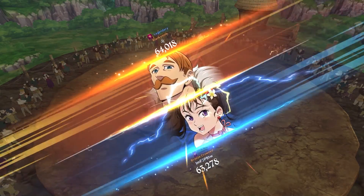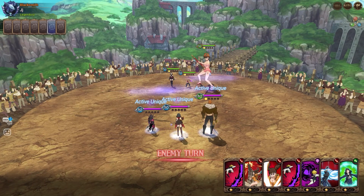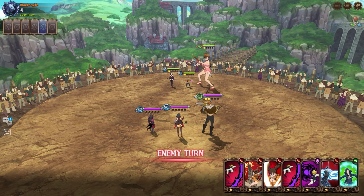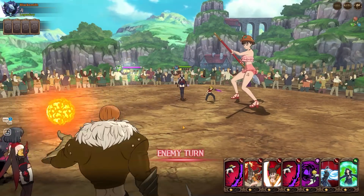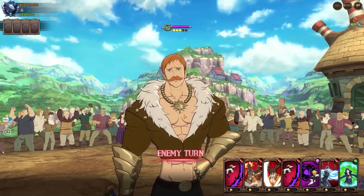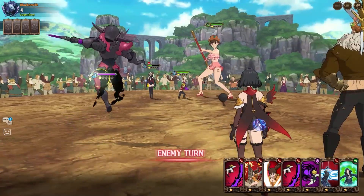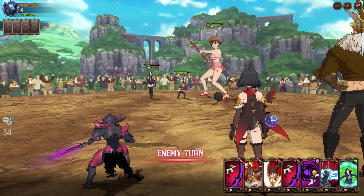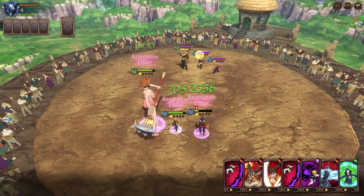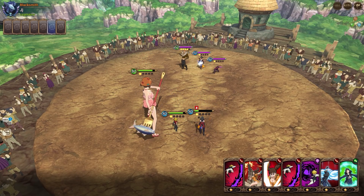Alright, next game — another pierce rate team. That might be HP food, but we can just check if he has any food that's not CC food. He goes straight for Escanor, doesn't even think twice — the game starts and he's like 'yeah, screw that.' Is this gonna be one of those games where Escanor just goes crazy?